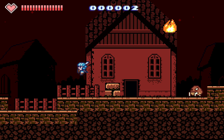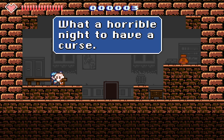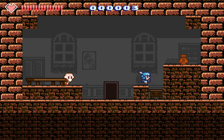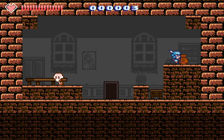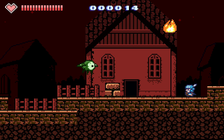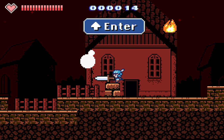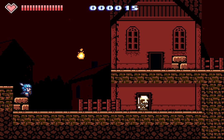Apparently this game has a lot of references and stuff in it. You can enter doors by pressing up. Come up and talk to this old guy — he's like, 'what a horrible night to have a curse.' You guys all know where that's from. Find a note here that says cats are the guardians of the underworld. I find it strange how as a protagonist in so many games as the good guy, I ended up walking into random houses and stealing the occupant's possessions.